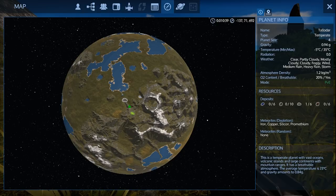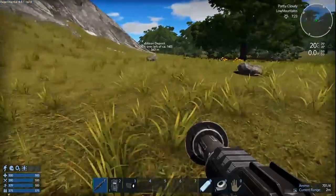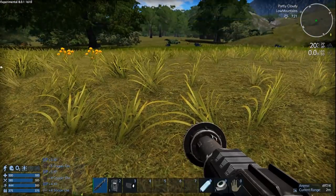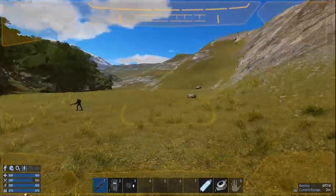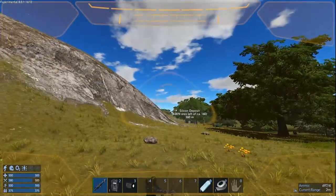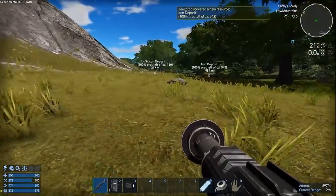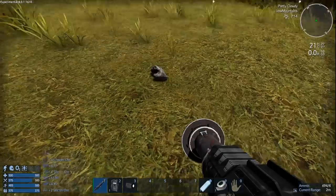We're just going to keep going this direction, head over to the water and pick and smash on the way. I'm pretty excited — let's test the drone first! Yes, we have a drone — that is so awesome. Iron, silicon, and iron — all I need now is copper to make the trifecta of awesomeness.